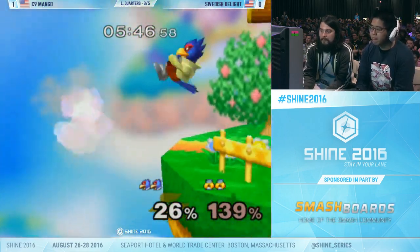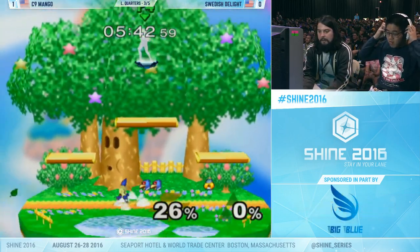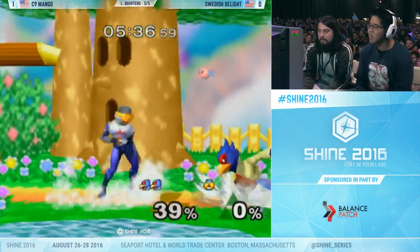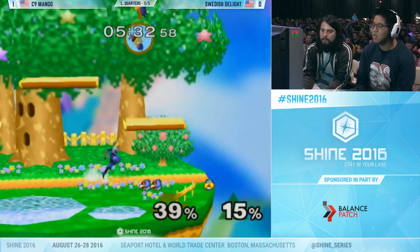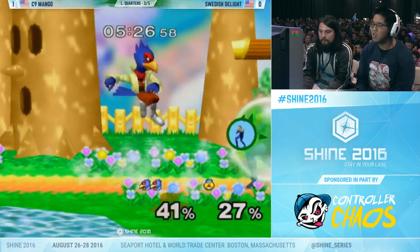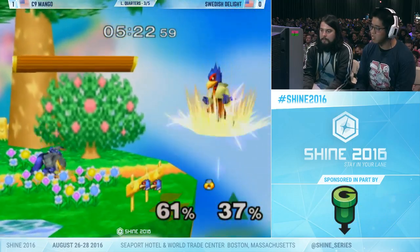Mango tries to go for that high back air read. He's going to get the second follow-up on that easy — doesn't even want to deal with accidentally getting the wrong hitbox of the down air. Just close it out cleanly. See, that smash DI on the forward air doesn't let him get any grabs after — and that's big for this matchup. Swedish has had very few lengthy conversions, but power shielding the laser into grab is one of the ways Sheik can combat this playstyle.